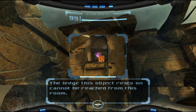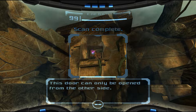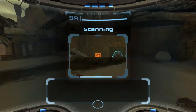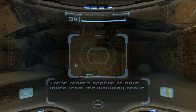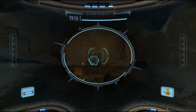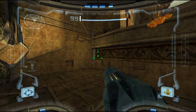Alleged objects to rest on cannot be reached from this room. This door can only be opened from the other side. I actually do enjoy scanning everything. Generally when games have this kind of lore, I will read it, because it's interesting to me. The stones appear to have fallen from the walkway above. Okay, well that's maybe a little unnecessary. So I think that door over there is the only one we can go in.